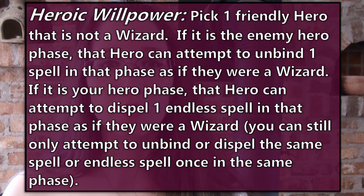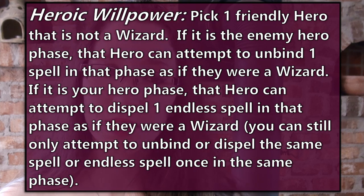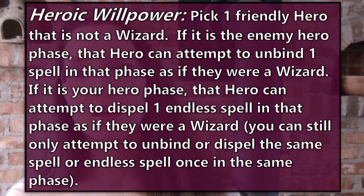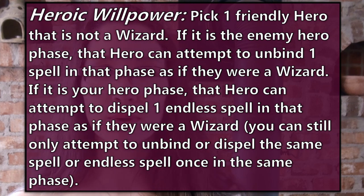Heroic Willpower: pick one friendly hero that is not a wizard. If it is the enemy's hero phase, you can unbind one of their spells as if you were a wizard. If it is your hero phase, then you can choose to dispel one of the endless spells that might be about. This still counts towards only being able to dispel or unbind one spell in the same phase.